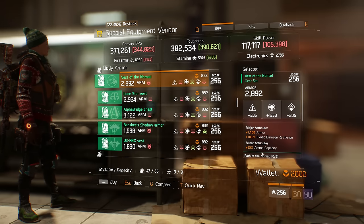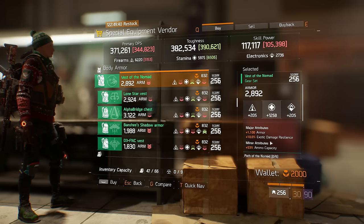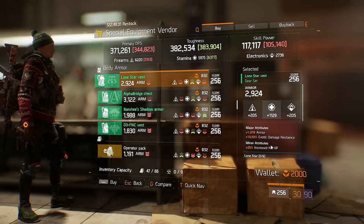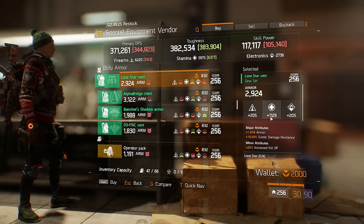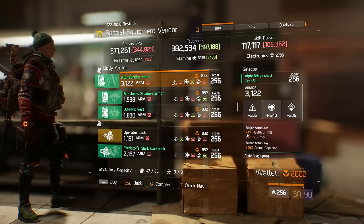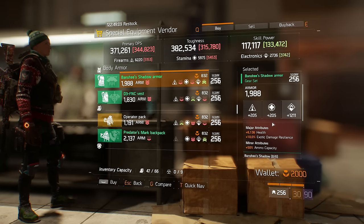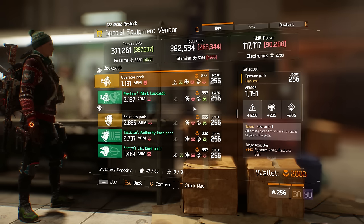The Robust chest piece has really bad rolls, wouldn't worry about that. The Nomad Vest is very good — ammo capacity Exotic, armor, and a high stamina roll. The armor amount is only 1100, which is very low, but you can roll for higher armor. That's a great Nomad chest piece if you're trying to jump start a Nomad build. The Lone Star Vest has very bad rolls — increased kill XP, low armor, low stamina — skip it. Alpha Bridge chest piece is not too bad if you're in dire need of one; roll out health on kill for Exotic damage resilience.